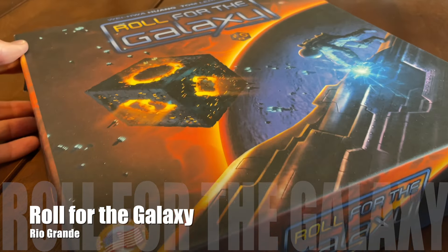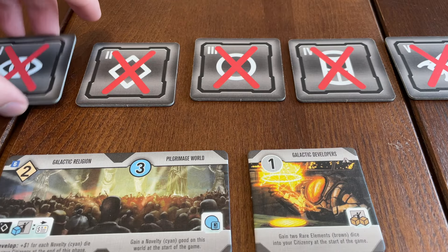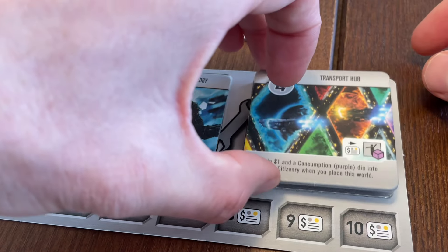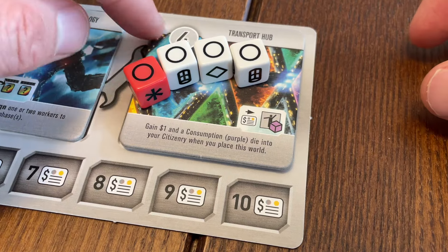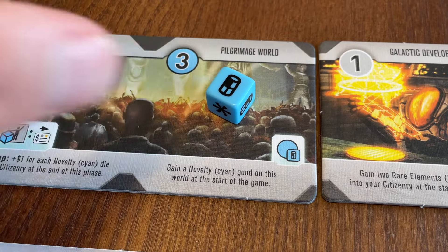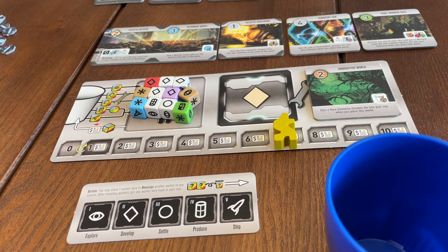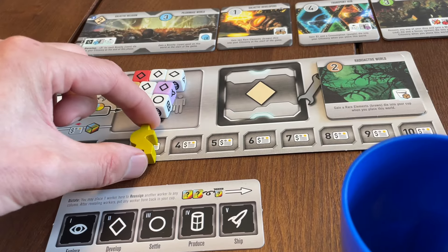Roll for the Galaxy is a more complex dice pool building game, again designed by Tom Lehman. Each round, all players simultaneously roll their entire pool of dice, and then allocate each of them to the five possible phases. When all players' selections are revealed, all of the selected phases happen in order. In the explore phase, players can select tiles to put under construction or simply take galactic credits. The develop and settle phases allow you to place dice onto tiles under construction to eventually bring them into your tableau, and when you bring a new world into your tableau, it brings a new die with it. The produce phase allows you to place dice as goods onto planet tiles, and the ship phase allows you to sell these goods for galactic credits or victory points. All used dice are placed into your citizenry, where they remain inactive until credits are spent to recruit inactive dice back into your cup.